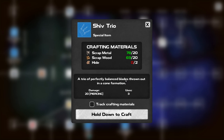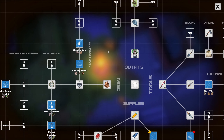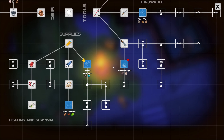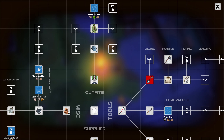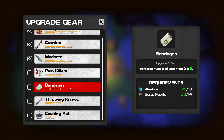A trio of perfectly balanced blades thrown out in a cone formation - it needs hide. I haven't gathered hide yet. The bone hat needs hide. Sleeping bag needs hide. Cooking stand needs ceramics. Level 10 camo netting - not so important. Counterweight - attacks made with pinpoint accuracy deal more damage. Ceramics and hide is really what I need right now.